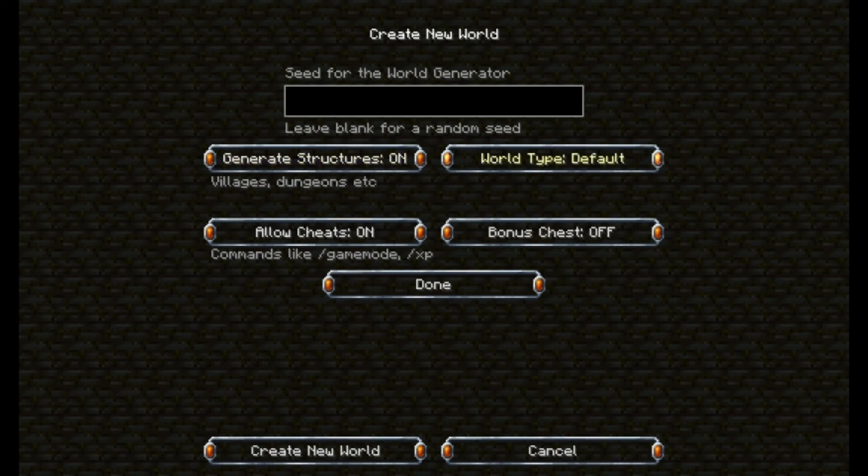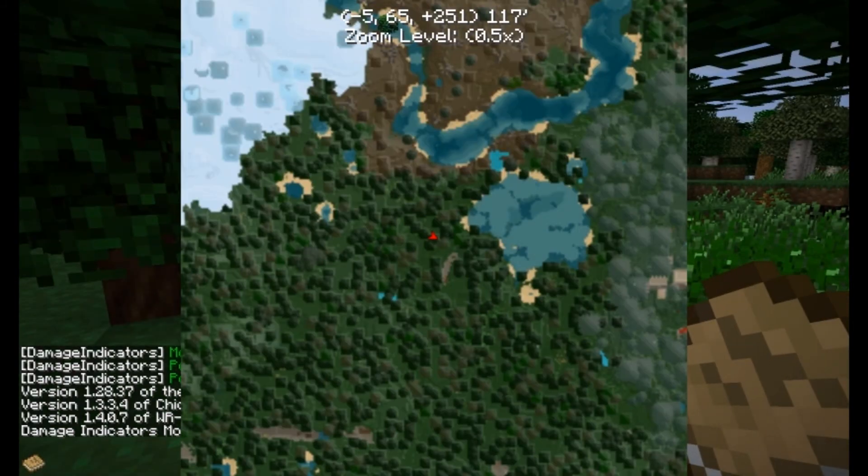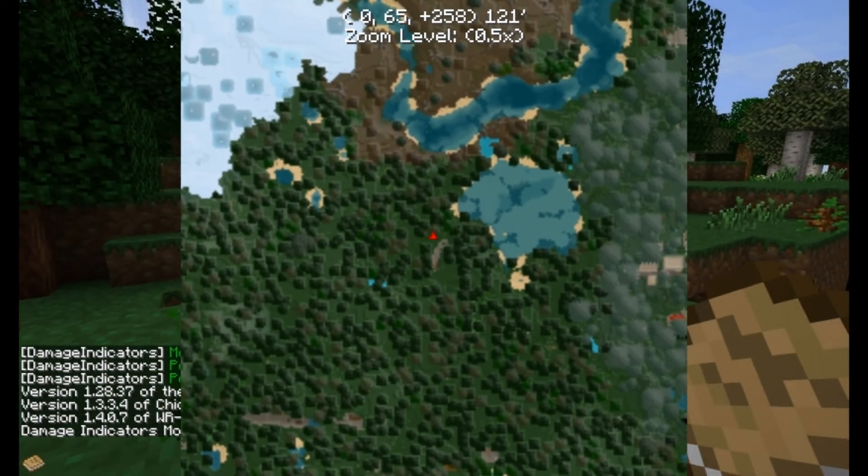I think I'm going to leave the world type as default. It'll still spawn biomes with plenty of stuff, and I do want some of the vanilla biomes. While the world creates, I'm going to go through some of the mods in my pack. Oh, this is a nice little biome — that looks like a village or something over there. I know what that is; I'll check it out in a little bit.